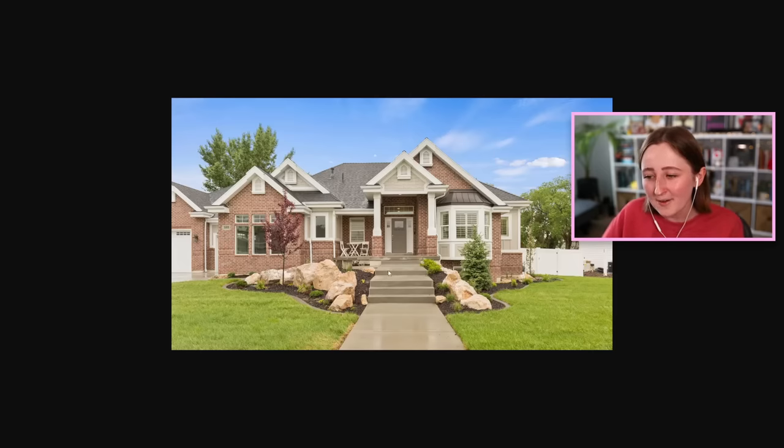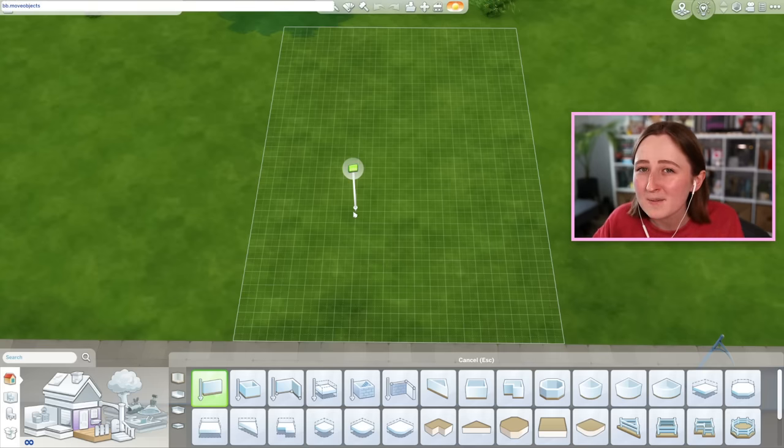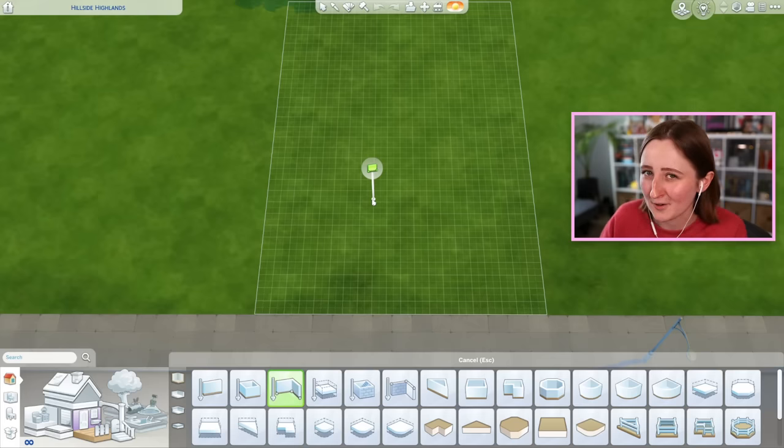I do have an inspo pick today. I picked out this house because it's kind of small-ish, but the roof has a lot of room for error. I feel like this one might at least be kind of doable for us. I'm also gonna turn on move objects immediately because I feel like that's gonna have us making a lot of mistakes. So let's just get started.